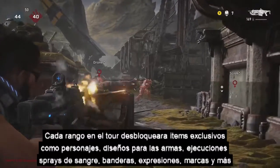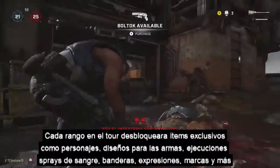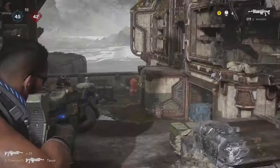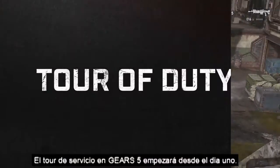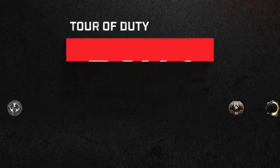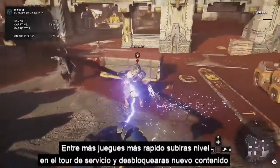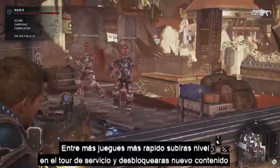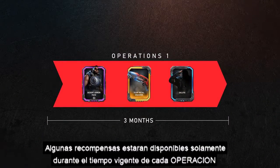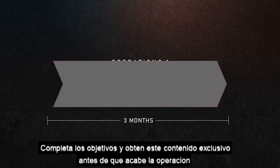Every new Tour rank unlocks exclusive items like character and weapon skins, executions, blood sprays, banners, expressions, marks, and more. Tour of Duty in Gears 5 starts on Day 1. The more you play, the faster you rank up in the Tour of Duty and unlock new content. Select rewards are only available during each Operation, so complete the objectives and get this exclusive content before the Operation ends.